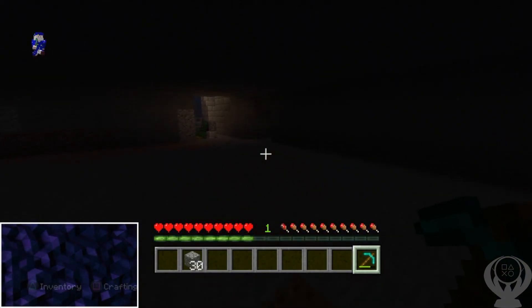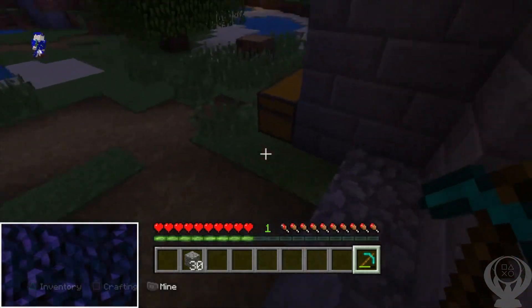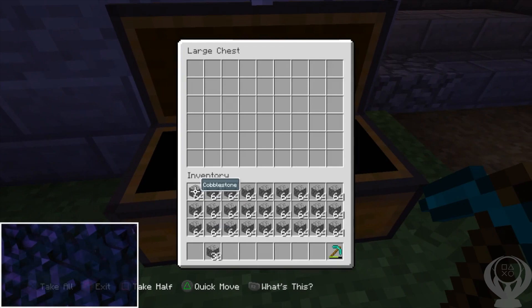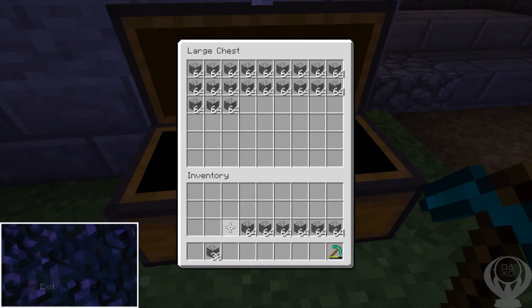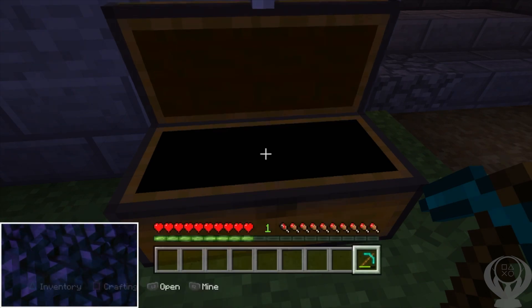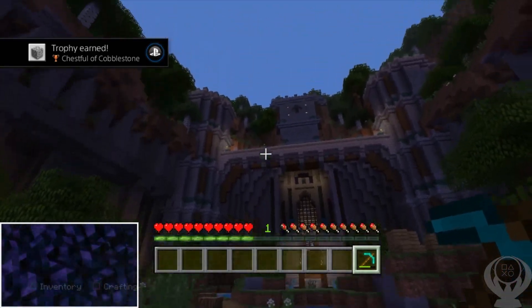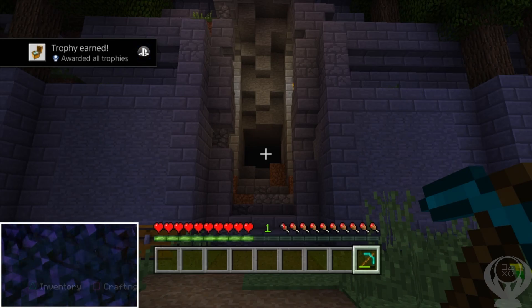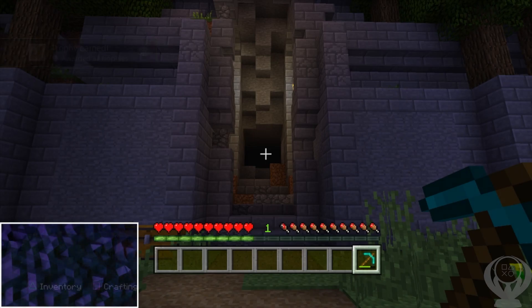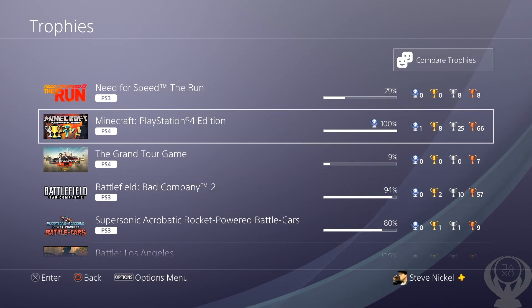So we mined all the cobblestone we had to mine, and now all we do is place it in a chest. I put it in a double chest since I had the materials, but I believe a regular chest works too. We'll just place all of this in here — easy peasy. There we go, we've placed all the cobblestone. There's our trophy — Chest Full of Cobblestone. And then there's our platinum trophy: Awarded All Trophies. Glad to get this game done for the second time!